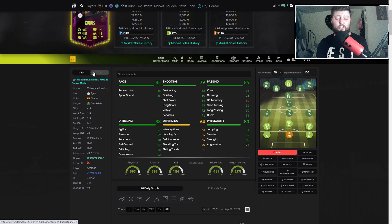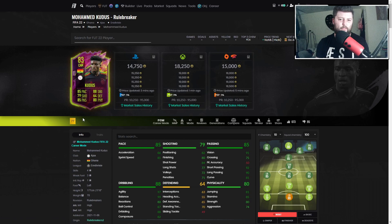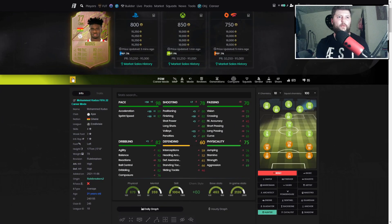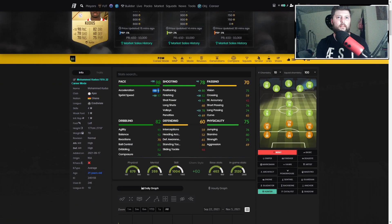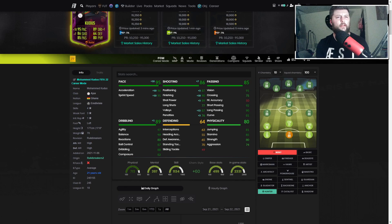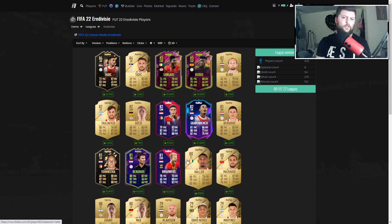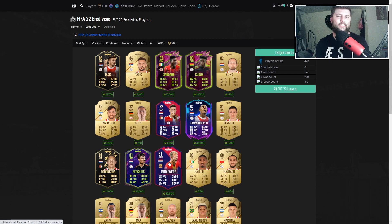The agility and balance is absolutely massive for this card. Going from gold to Rule Breaker you can see the big passing increase alongside improvements to defending, dribbling, shooting, and physicality, with just minus three on pace — not awful since you're putting Hunter on anyway. That takes pace up to 98, with acceleration already nearly maxed. The Rule Breaker is definitely a much better card. In Eredivisie terms you've got Tilers as CAM, Gravenbatch as CM, and Broers as CDM.